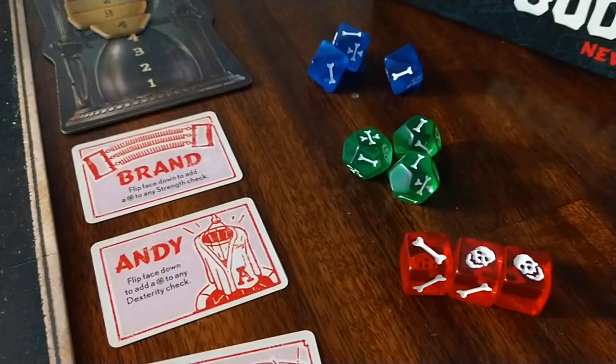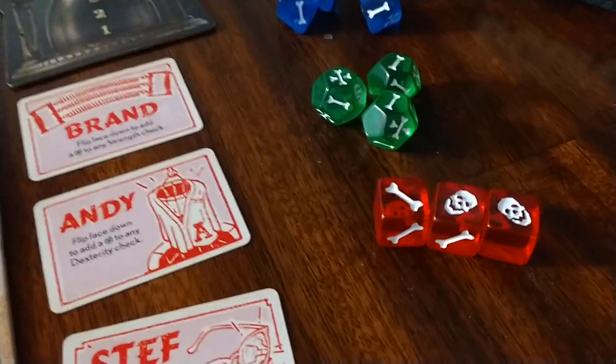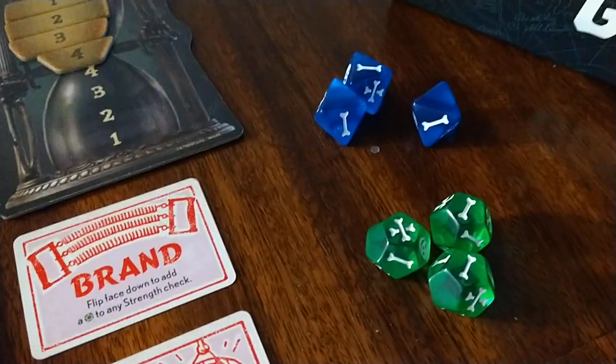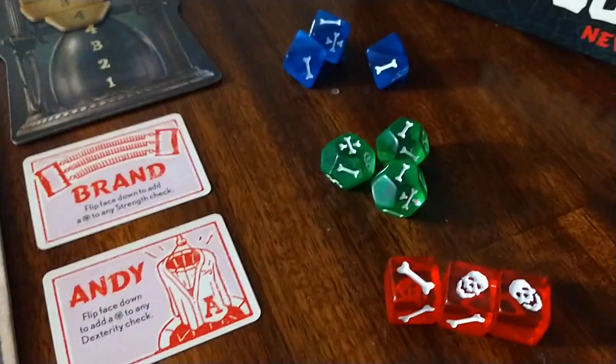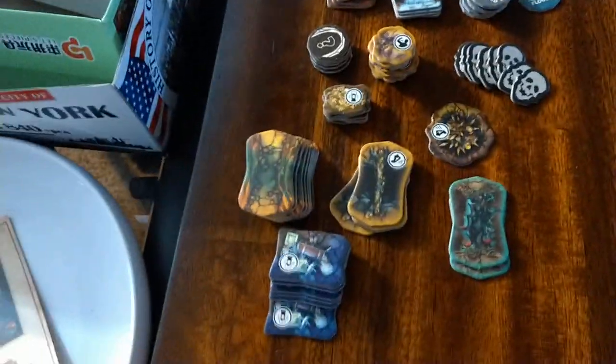So you've got three types of dice: the six-sided die, the D6, the D12, and the D8. And then there are a lot of tokens to set up. This game does have a lot of tokens, very thematic. Those of you who are familiar with the Goonies movie are going to get a lot of these references. So we have our foes, and again, that's going to depend on each scenario.